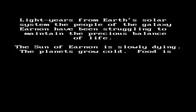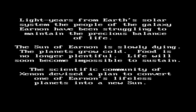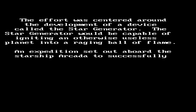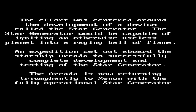Light years from Earth's solar system, the people of the galaxy Ionon have been struggling to maintain the precious balance of life. The sun of Ionon is slowly dying. The planets grow cold, food is no longer plentiful, life will soon become impossible to sustain. The scientific community of Xenon devised a plan to convert one of Ionon's lifeless planets into a new sun. The effort was centred around the development of a device called the Star Generator. An expedition set out aboard the Starship Arcada to successfully complete development and testing of the Star Generator. The Arcada is now returning triumphantly to Xenon with the fully operational Star Generator.